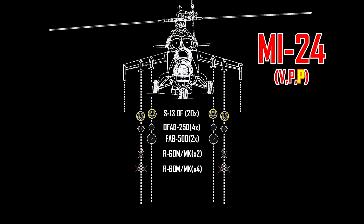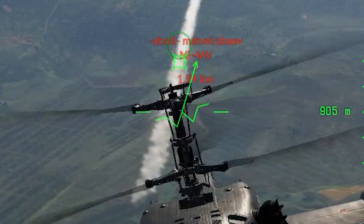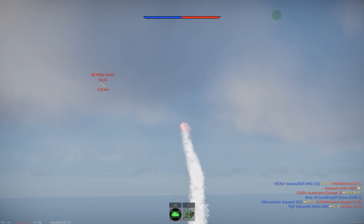Igla missiles are generally seen on the Mi-35, with 8 installed on the outer pods. Though their usage is still pretty weird — they have a small locking circle, and locking targets on the Mi-35 is going to be even harder. They pull only 10G, but their lock range is pretty good. Sometimes they explode, sometimes they don't, and sometimes the flight path is a hit or miss. Overall, not really that great, but if it's there, why not use it?